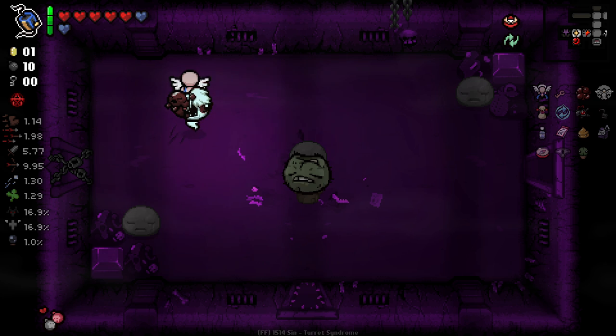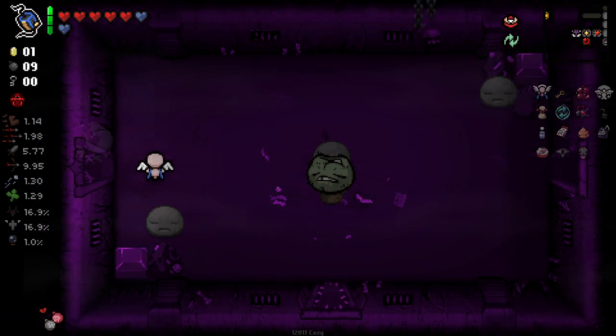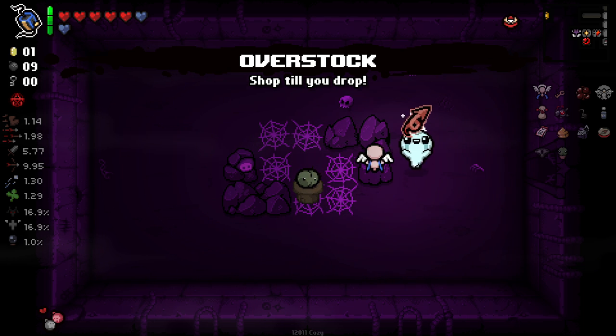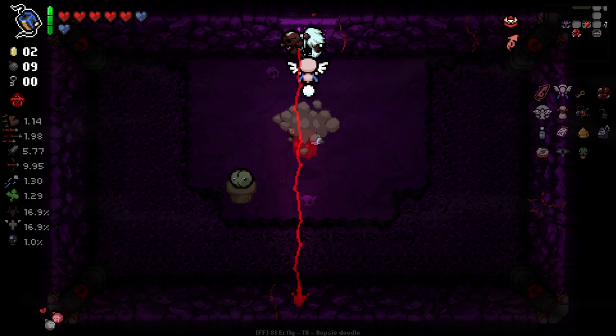Do we need two bombs to open this up or is it a single bomb? It's a single bomb — awesome! We get Overstock: all shops are tainted keeper shops, shops spawn in the Womb, if Tainted Keeper is in the game attempts to spawn an extra shop. That's really cool — we'll definitely take that. So now our shops are uber worthwhile.